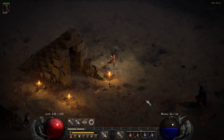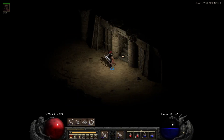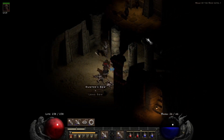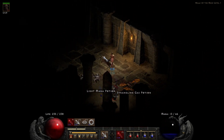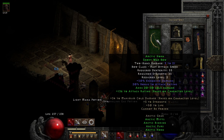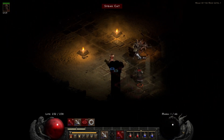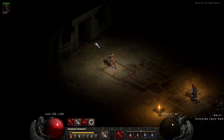Here we go — Halls of the Dead. I think that's where we need to go. Yeah, Halls of the Dead. Let's work our way through this tomb. Once again, we're using the Arctic set, so I'm just showing off how that set functions in the early game. It's pretty good.